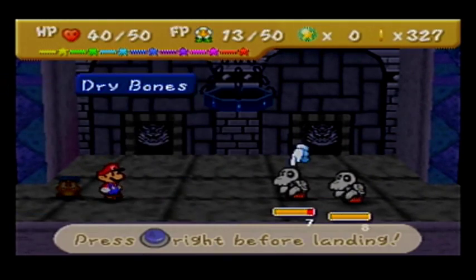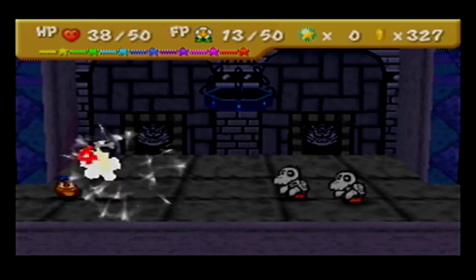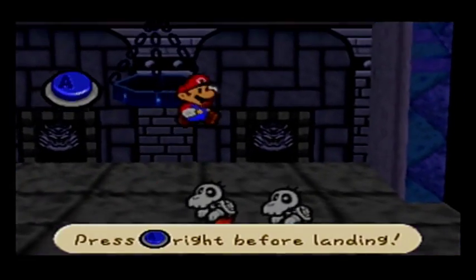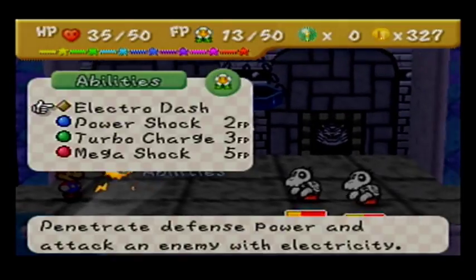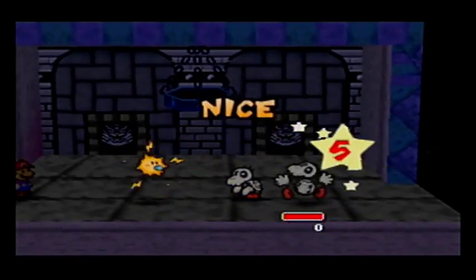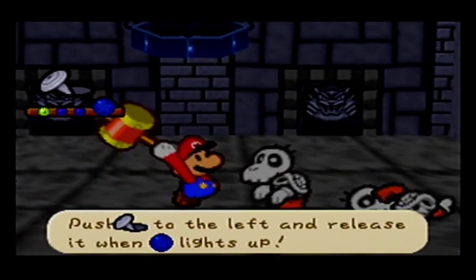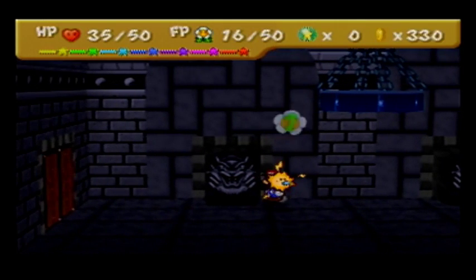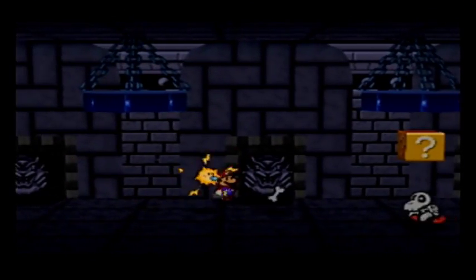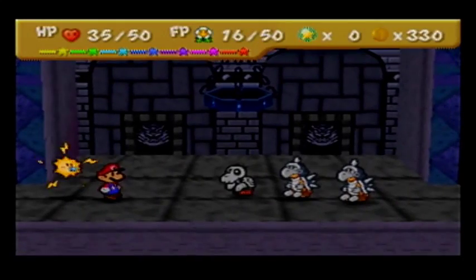Fire Shell will be a good idea then. It's time for Watt to come into her own. But then they'll come back to life with full HP, so you want to beat them before that happens. Dry Bones are so annoying — especially in Mario Kart.